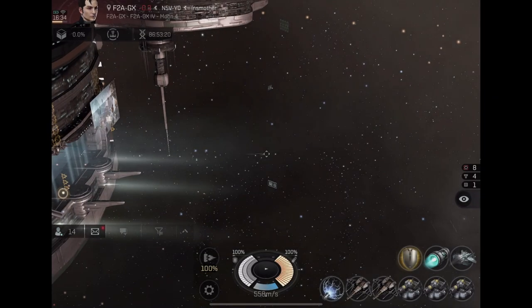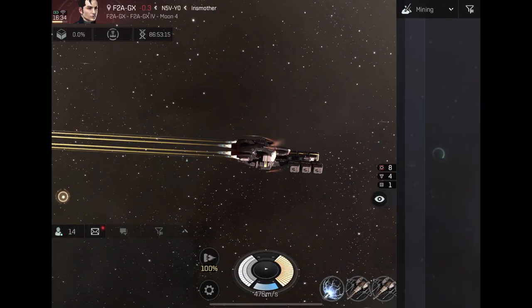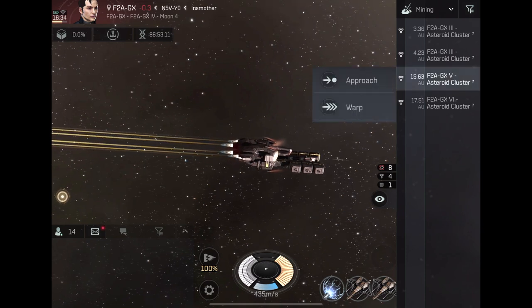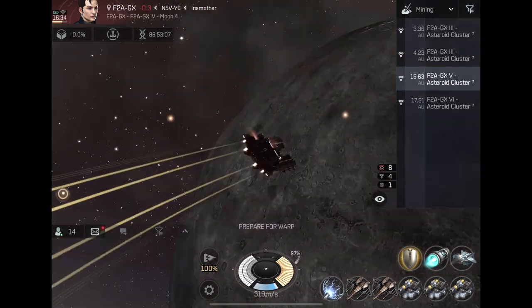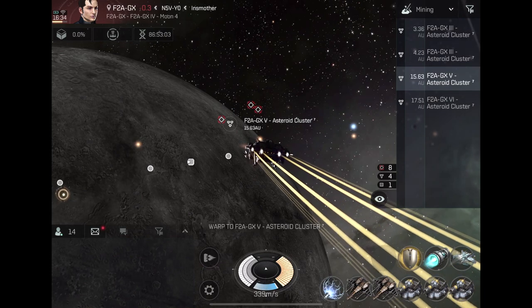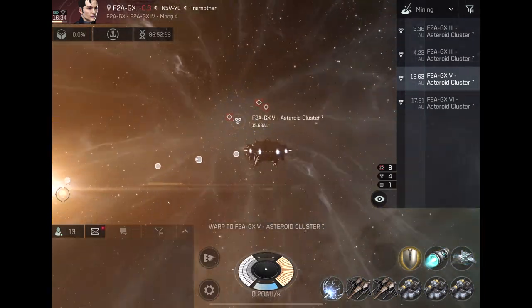I'm going to log in my second account, and my second account is going to warp in while I'm mining to represent a hostile ship coming in. This will give you a better idea of what to look for on your screen and another indication of when it might be time to warp back to either your station or a gate.